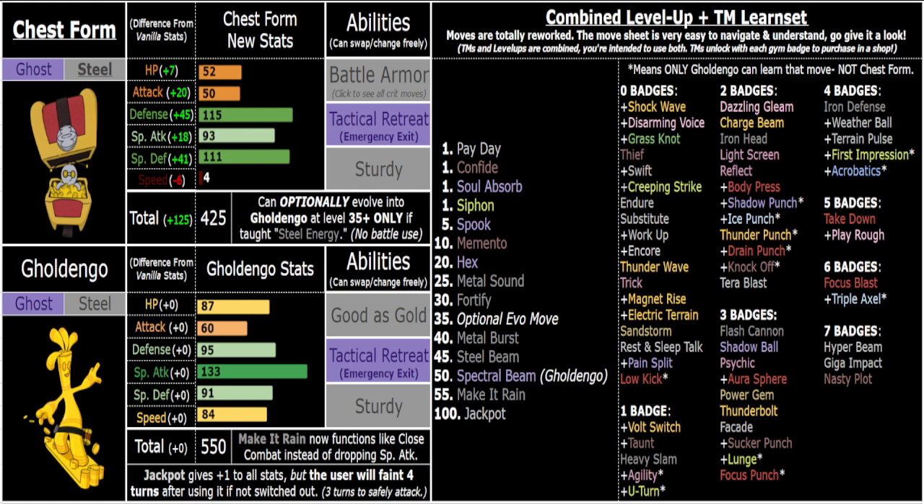The chest form and Goldengoo being Steel are super tanky. Goldengoo is kind of an in-between: the chest form is super tanky and super slow, the roaming form is super fast and super strong — more of an offensive, frail glass cannon. Goldengoo is a really good middle ground between those two.